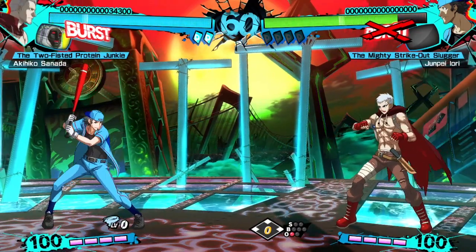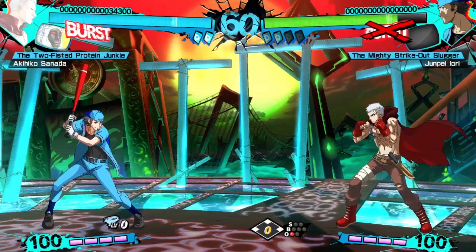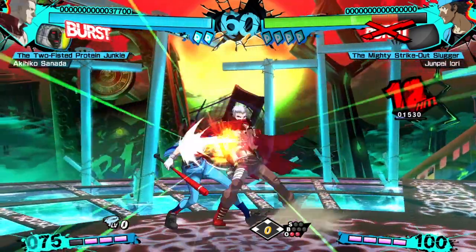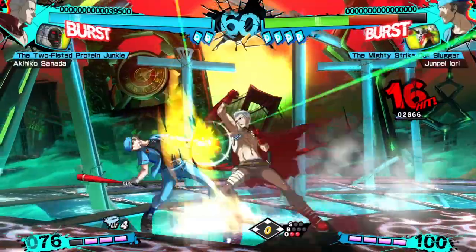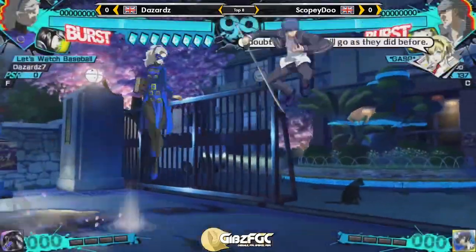When the last Persona card is gone, you become Persona broken. When in this state, you're no longer able to use any attacks that require your Persona, including your burst — so yes, you're locked out of burst. And you'll have to wait until all of your cards are recovered before you can begin using any Persona attacks again. This is how things can get interesting.